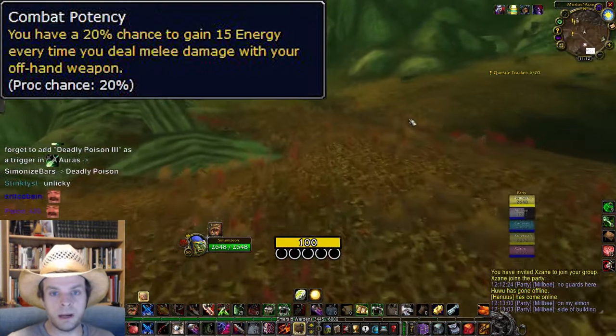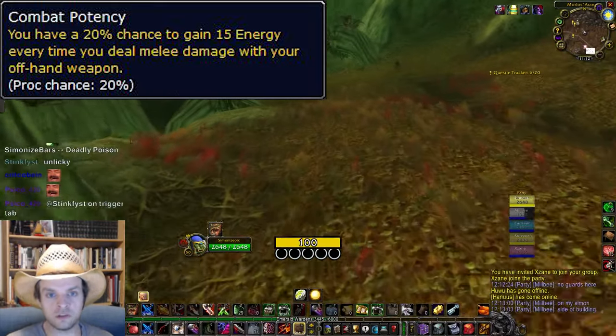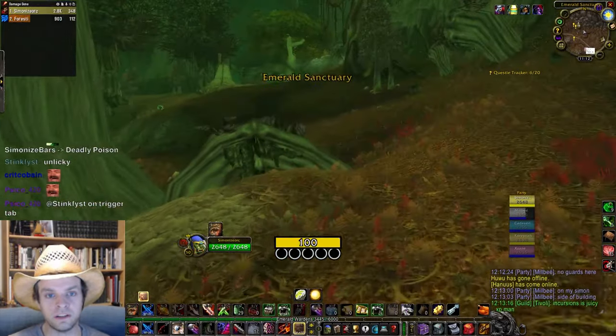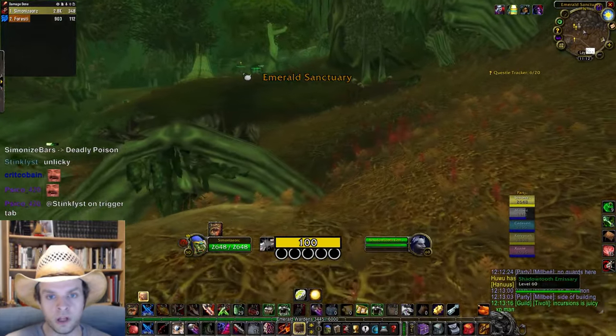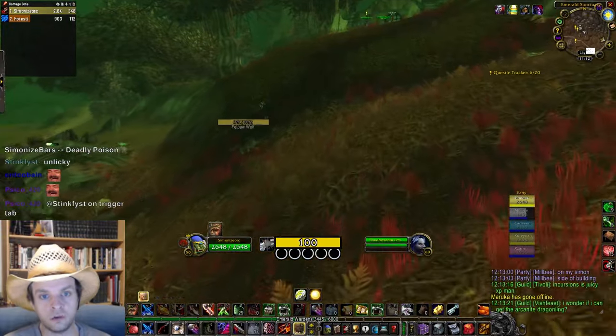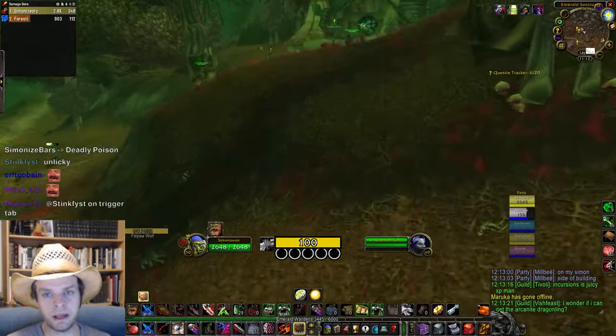The final rune for your helmet is Combat Potency. This rune causes all your offhand attacks to have a 20% chance to generate 15 energy. That counts for your auto attacks and also for Mutilate's offhand damage. This is another very powerful helmet rune, but if you choose to use it, you'll want to make sure you pick a very fast offhand weapon — faster weapon speed means more attacks, means more Combat Potency energy.